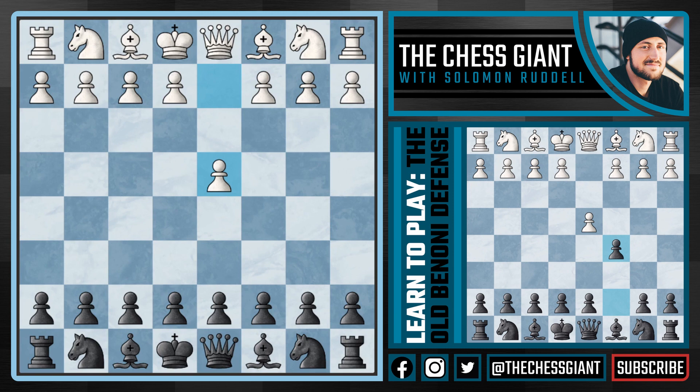Oftentimes it's very hard to do this against the move d4. Many players hate d4 because it's hard to find an option that really gives black a chance to fight for the win. There are openings like the Benko Gambit, but usually white is pretty prepared for it and doesn't even have to accept the pawn. There are openings like the Nimzo or Bogo-Indian — I myself played those for about 10 years — but honestly most of the positions I got were pretty boring.